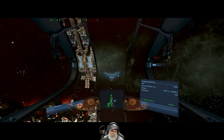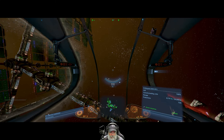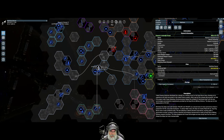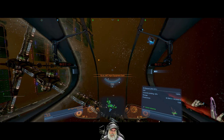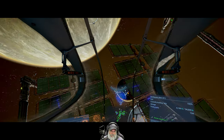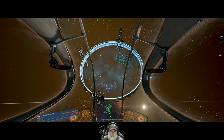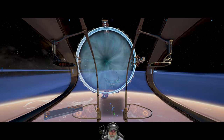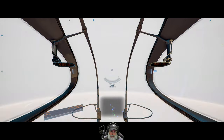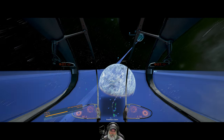Let's set a course to Antiquity Memorial. Requesting permission to dock. My ship keeps slowing down on the highway — I don't know why that's weird. Entering system Pontifex's Claim — all right, now it's going up to full speed.